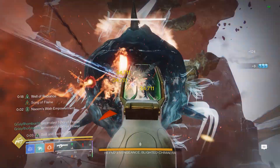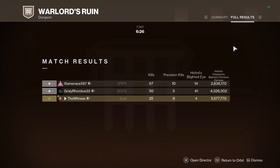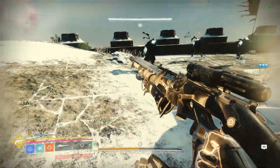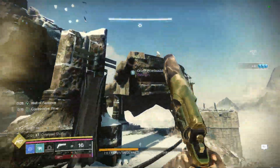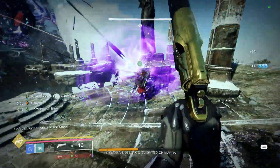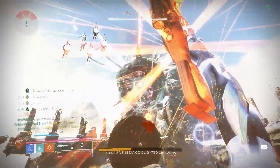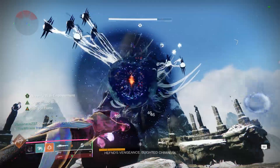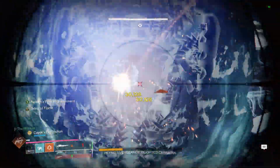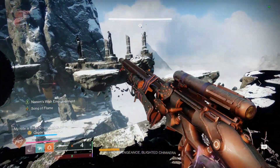For the final verdict, which one is better will depend on your situation and whether you have time to farm. I recommend Scintillation for ease of use and being easier to get, but if you can get the Cataclysmic and your aim is good, it will shine in situations where crit spots are big, like the Witness and Tormentor encounters, and it will do higher damage and DPS. Personally I prefer Scintillation. Let me know what you think in the comments, and make sure to like and subscribe. Until next time, stay safe and take care.